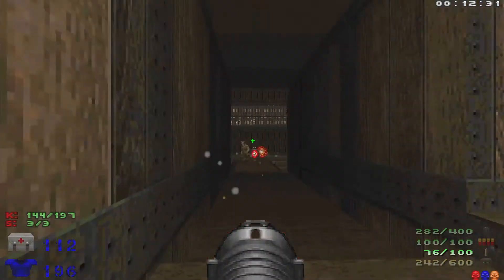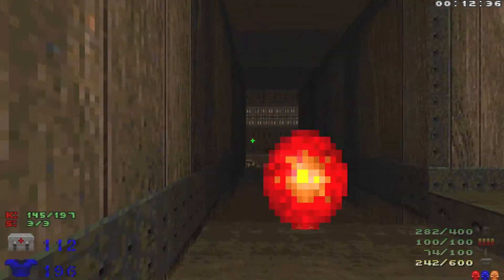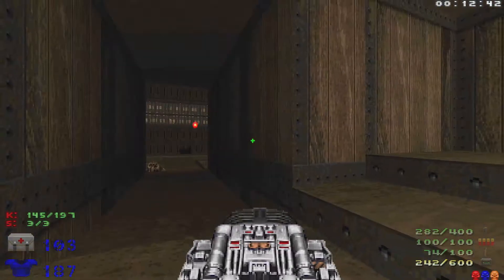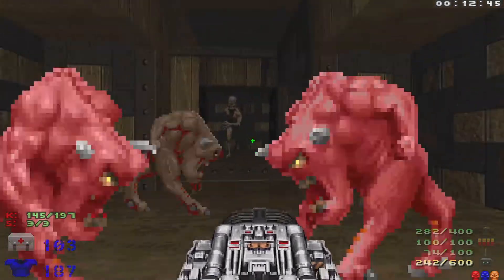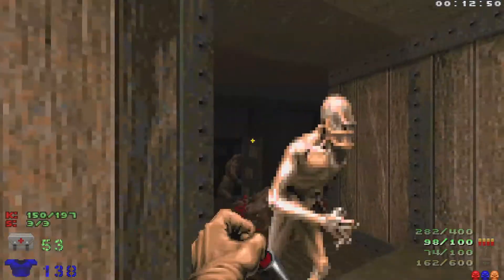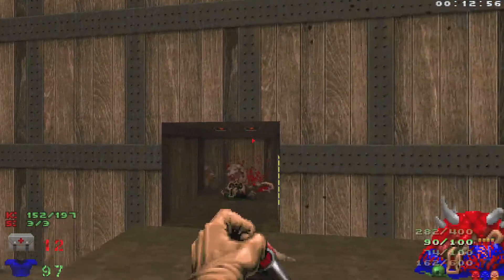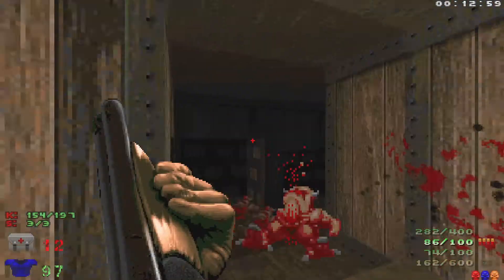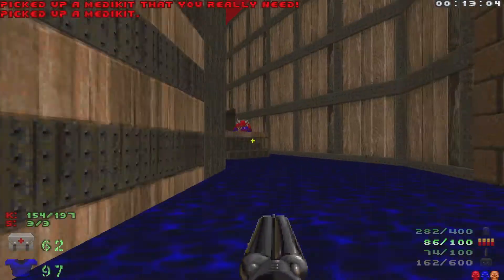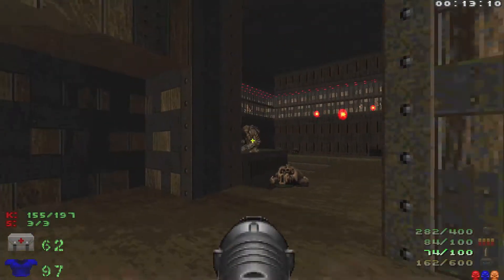Take out the hell knight over there and try not to go too far forward because there is a trap. When we walk forward there's going to be a bunch of pinkies as well as a baron and an arch-vile right behind us. Obviously that arch-vile is our number one priority. Got zapped twice — let's grab some health. There are a couple of mancubi on the left here.